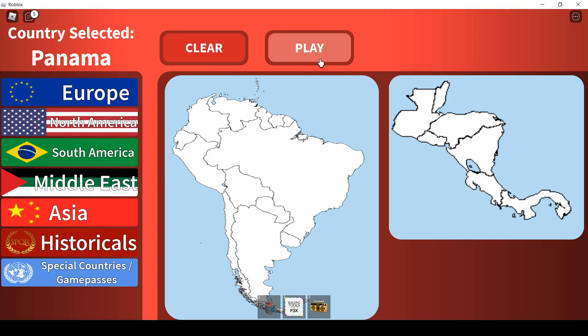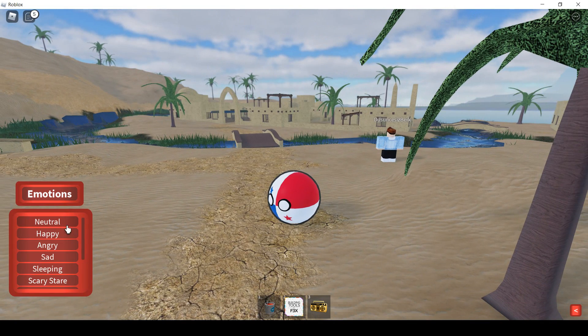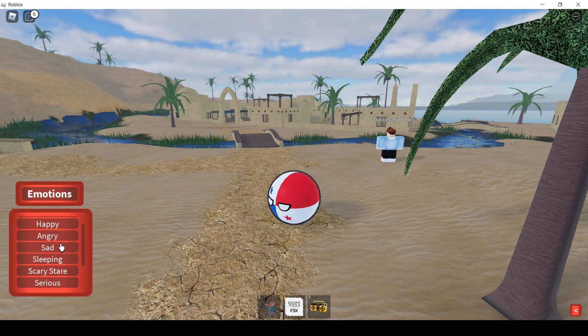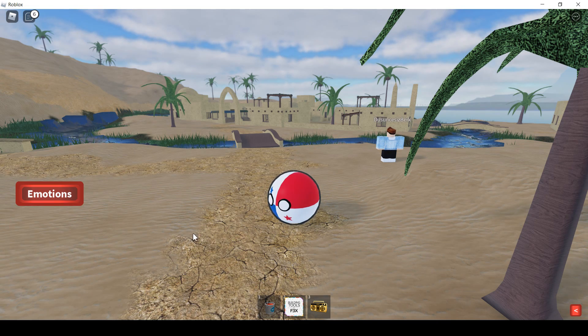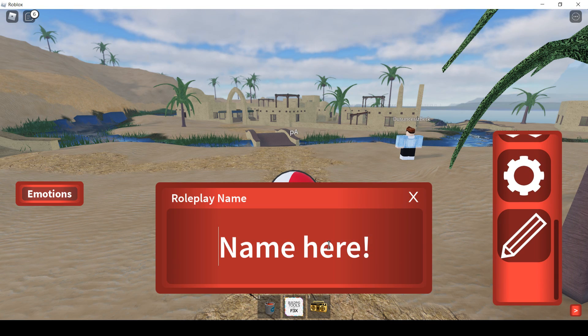Step 8: Click play. Step 9: You can change your face. Step 10: You can name yourself.